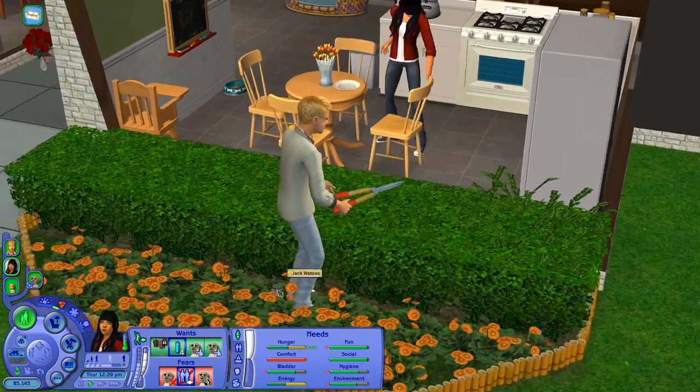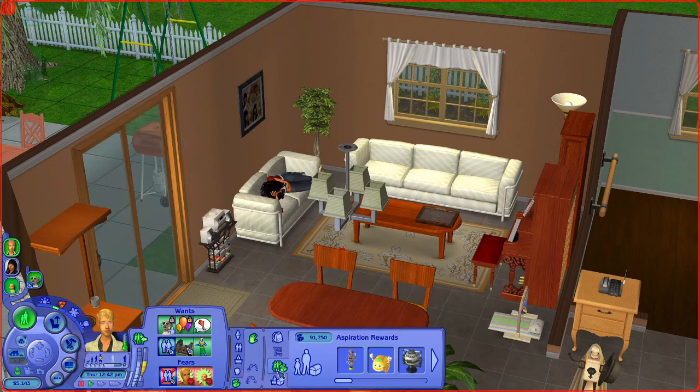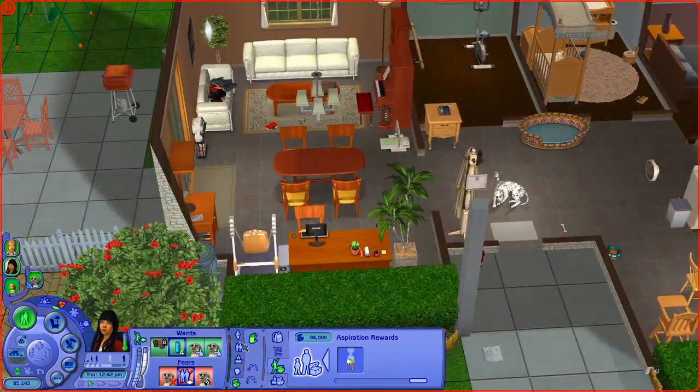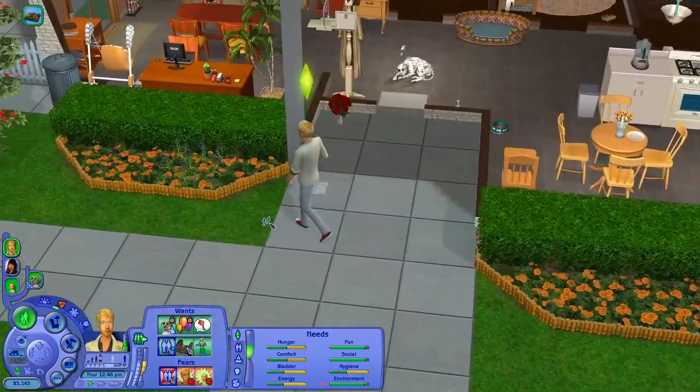I might have Jack prepare Grandma's Comfort Soup to help Lucy out. He's actually taking care of the bushes - how nice. Something I was thinking about: both Jack and Lucy have 16 days until they age up into elders, but there's the Elixir of Life reward. If you're at gold or platinum aspiration - which Lucy is right now - I think it can give up to eight more days in your current life stage. I might buy this for both of them.